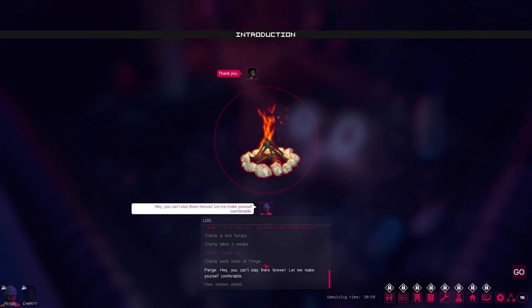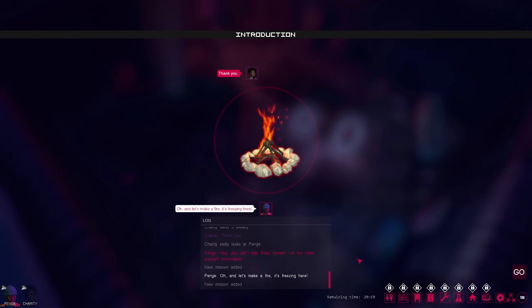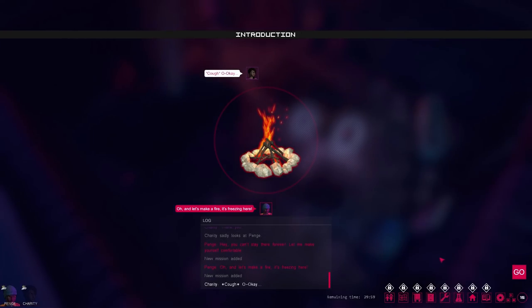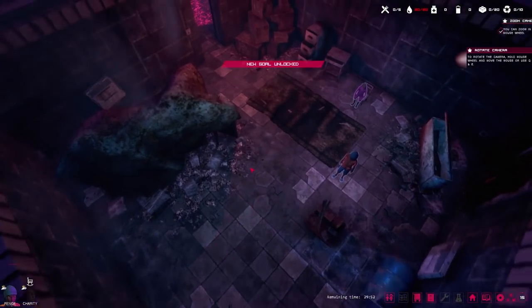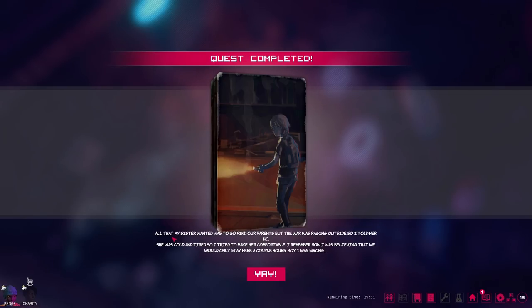Charity says thank you and sadly looks at Penj. 'Hey, you can't stay there forever, let me make you comfortable.' New mission added — let's make a fire, it's freezing here. New mission added. Charity pathetically goes 'okay.' The tutorial has me do some little camera things — zoom in, rotate — and a quest is completed already, all I had to do was move about. All that my sister wanted was to find our parents, but the war was raging outside so I told her no. She was cold and tired. The 'Yay!' quest completion sound seems woefully out of kilter with the rest of the tone of this game.